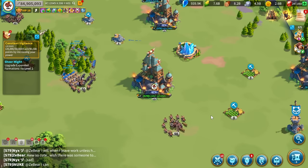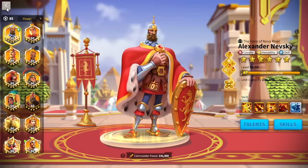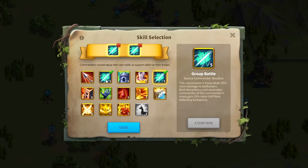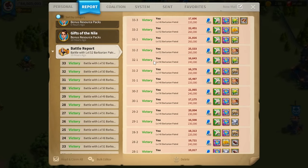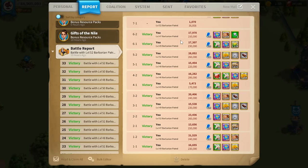Today we are talking about barb chaining, specifically what commanders you should be using. This is something I actually just changed my mind about when looking at the different commanders available. Typically what I have been using in KVK is Richard with Zhuge Liang and using the support skills for hitting barbarians. As good as that is, it is very slow killing barbarians. Richard is super slow - his skill cycle is slow and he does not do any damage.